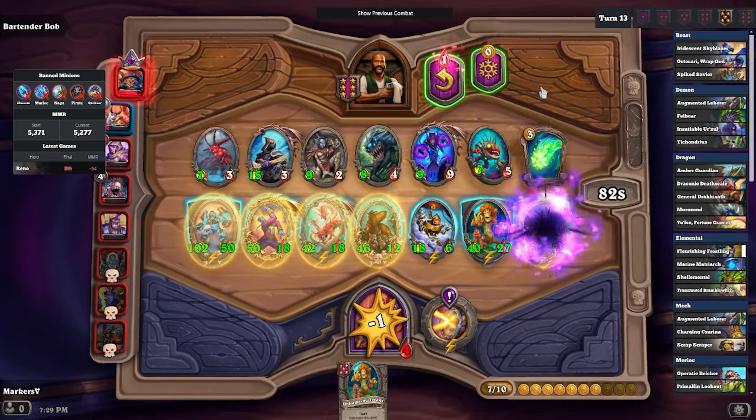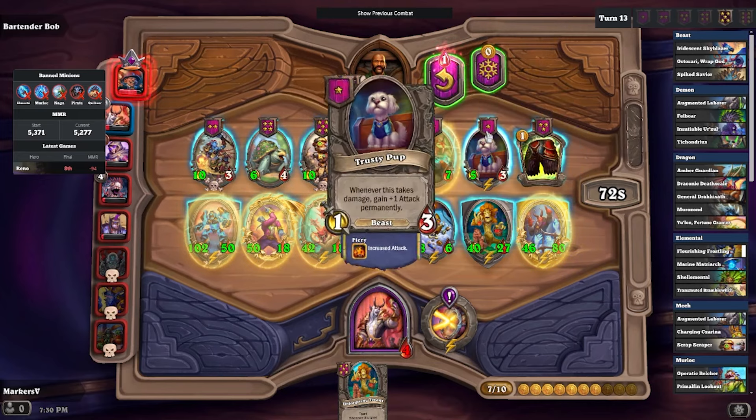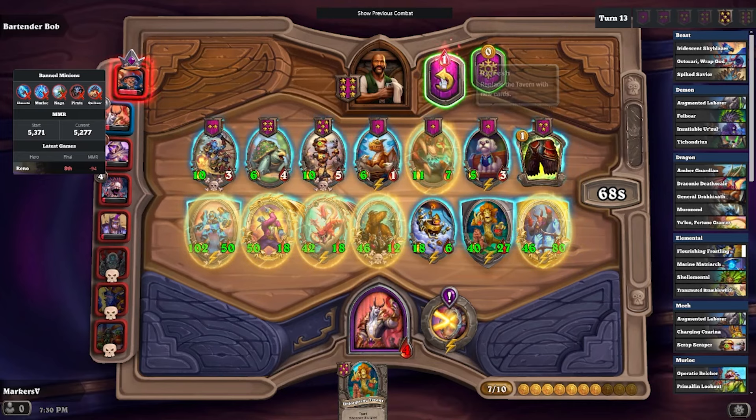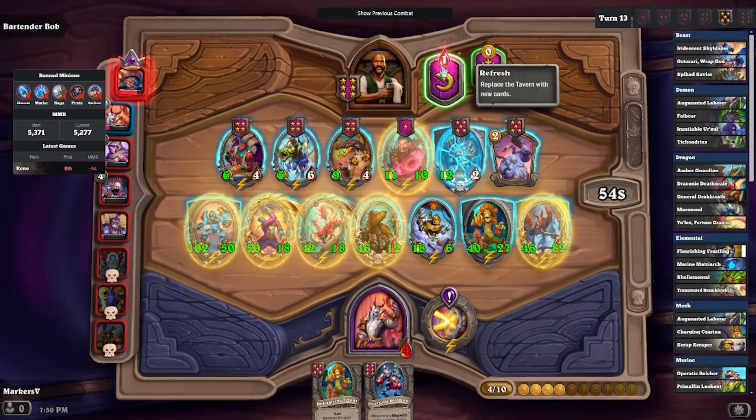We're starting the turn with 16 gold, which is pretty good. Flying Menace with divine shield would have been pretty cool, but I don't think Flying Menace is good enough for me to swap over to complete demons. We pull the Beatboxer.